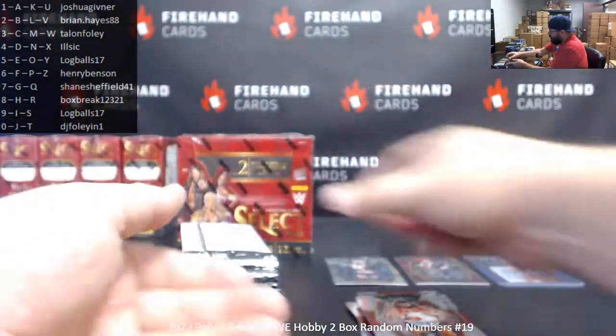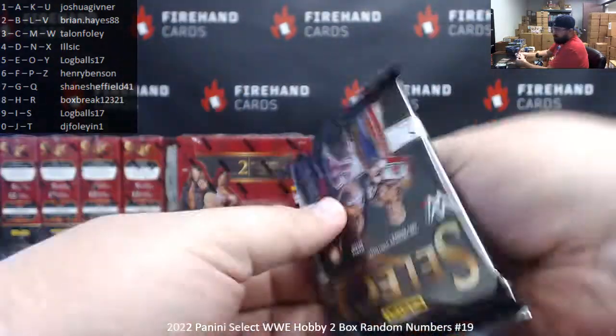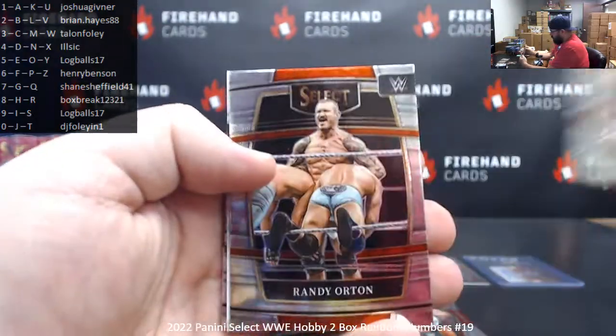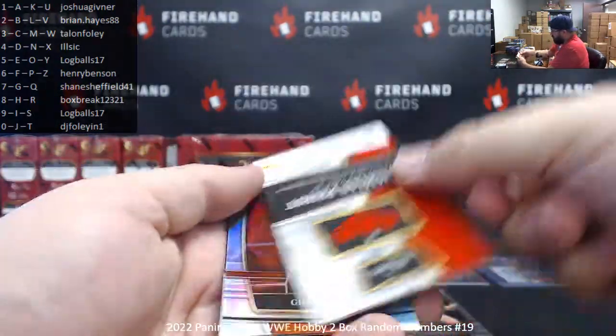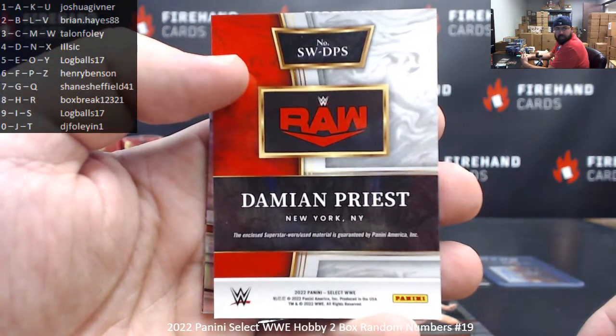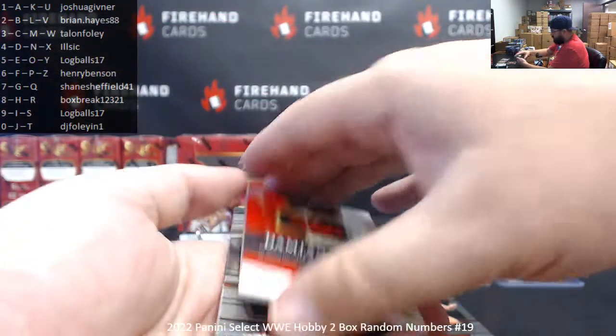And a premier level of Typhoon. Drew McIntyre and Randy Orton base. Damian Priest will be your memorabilia hit, and it's the letter S — that's the last letter on the card number since it's not serial numbered. Letter S goes to Log Balls.